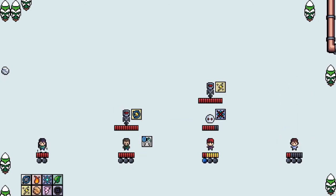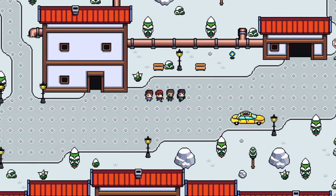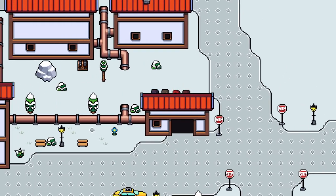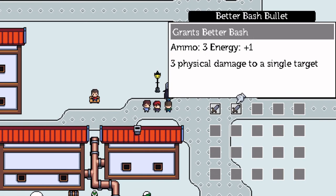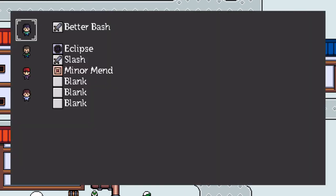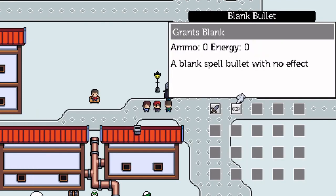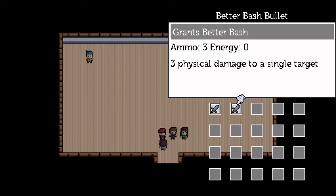This helps to prevent some spells from being strictly better than other spells. The term 'strictly better' is used in game design to refer to a situation where a player would never choose one thing over another. For example, if I had a spell that gave 1 energy and did 2 physical damage, and a spell that gave 1 energy and did 3 physical damage, a player would always choose the second one, since it does 1 extra damage and is the same in all other aspects. On the other hand, if I change that second spell to give no energy instead, that becomes a much more interesting decision.